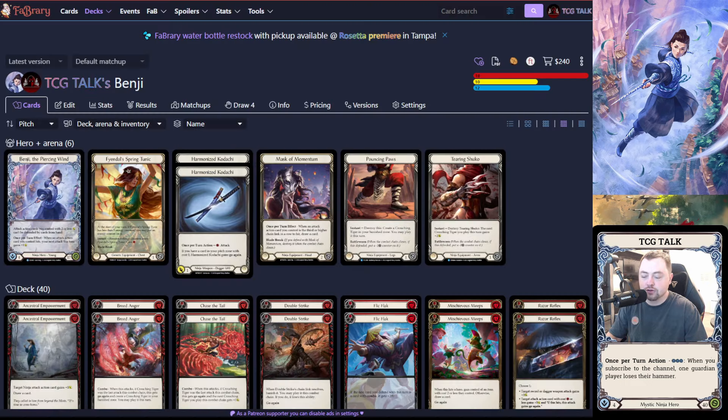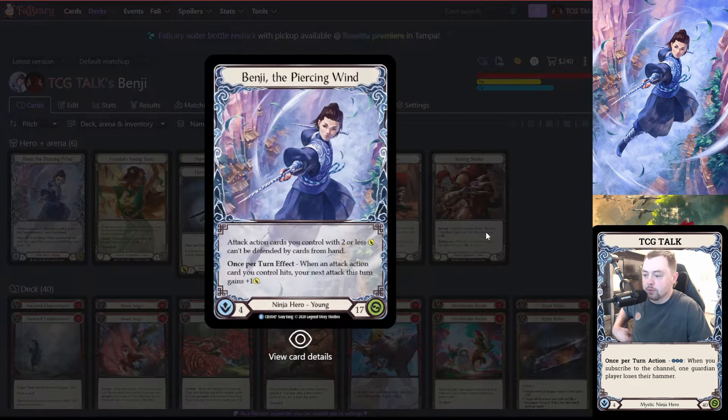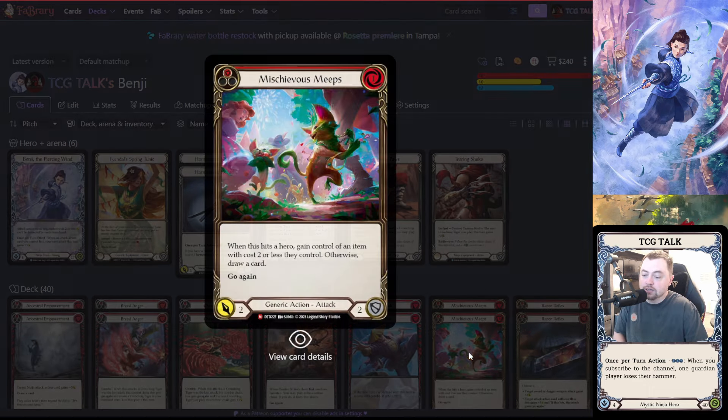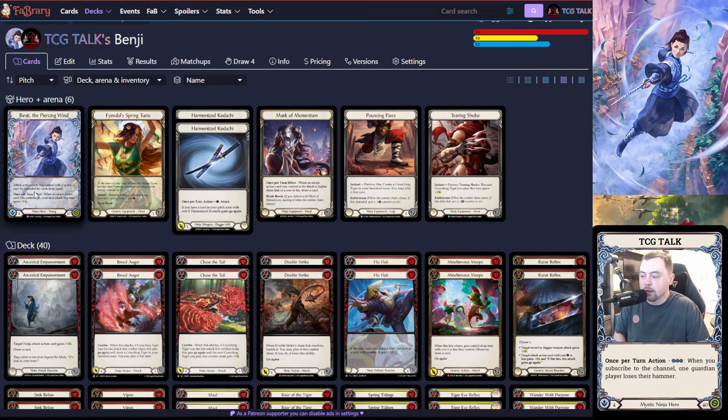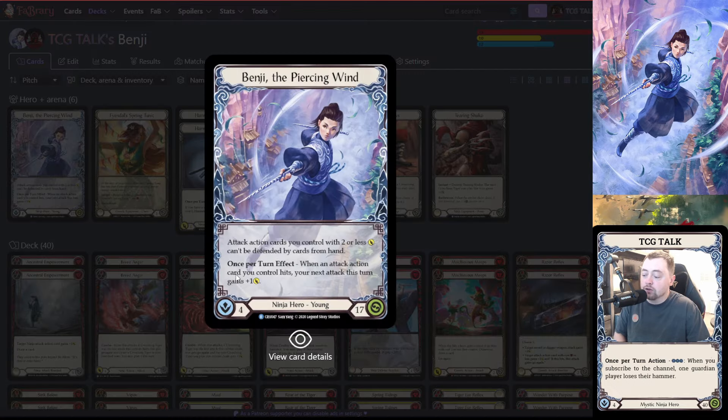Benji is very interesting. For anyone not aware, what Benji does: attack action cards you control with two or less base attack can't be defended by cards from hand. Quick note — this counts as long as it stays two or less. So if you attack with a two-power like Mischievous Meeps and then you Razor it to make it five, they can now block from hand if they have a defense reaction.